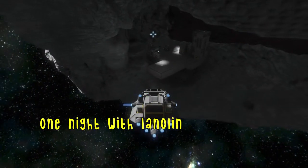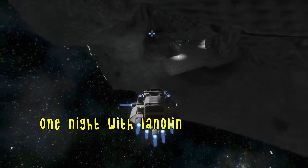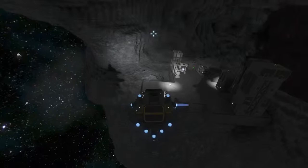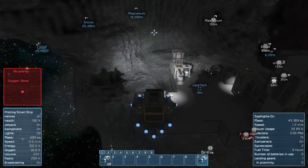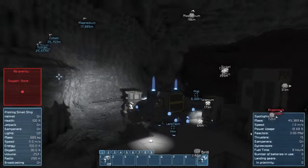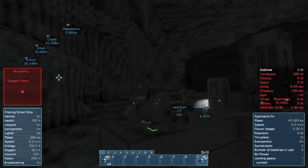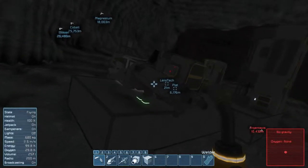Welcome ladies and gentlemen to part two of One Night with Lanolin. I am your host Lanolin and we're playing some Space Engineers — we're coming in for a landing. In this episode we're going to build a few things. I'd like to expand out this platform a little bit, and I went ahead and grabbed some iron to help us do that because I'm a little low. Let's land this puppy. There we go — locked in place. I like to turn my ships off so I'm not wasting fuel.